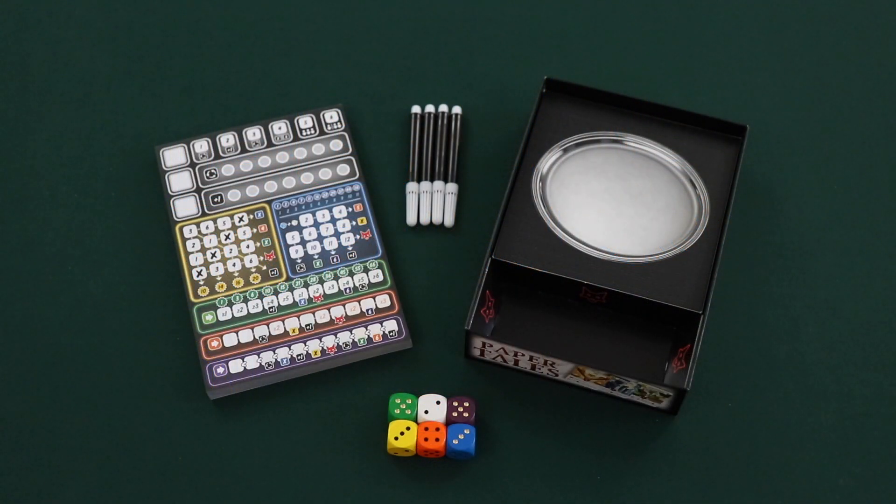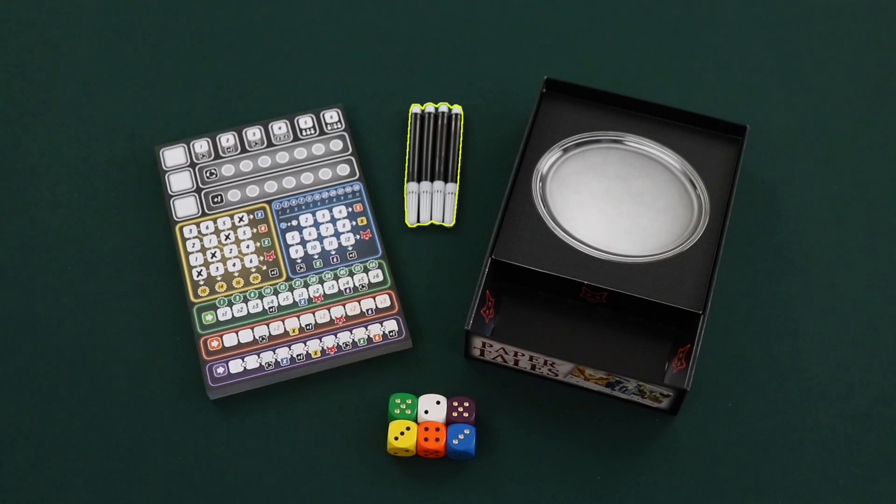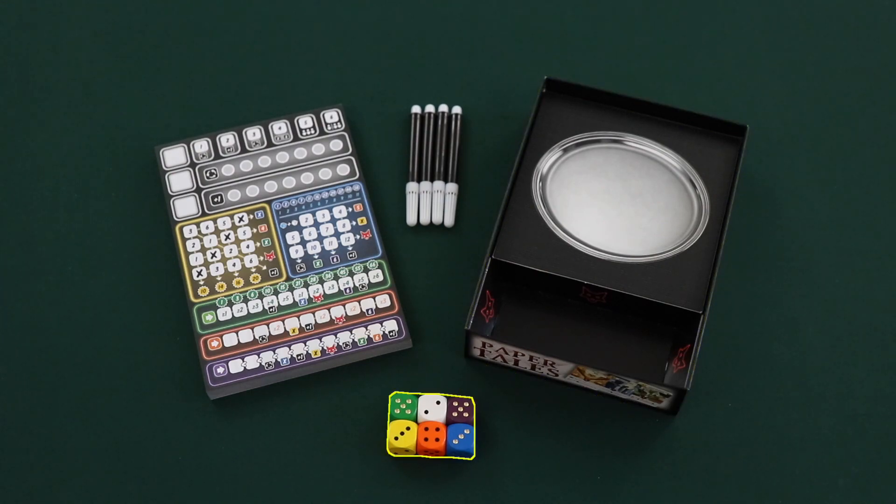Ganz Schön Clever comes with all of the components that you see here, including a stack of score pads, four felt-tipped pens, the bottom of the game box showing a silver platter which is used during gameplay, and six dice.